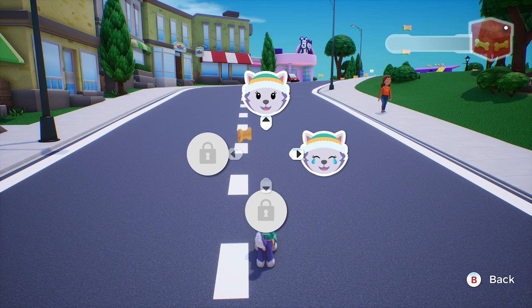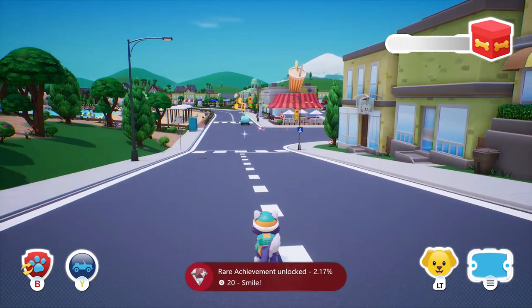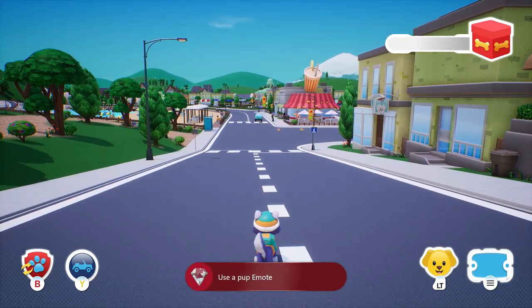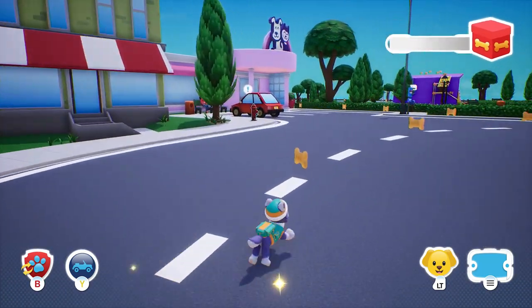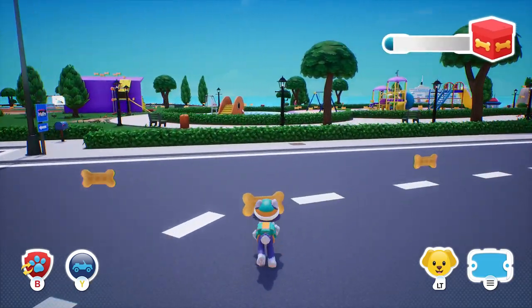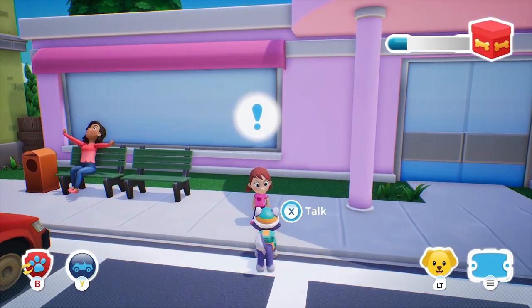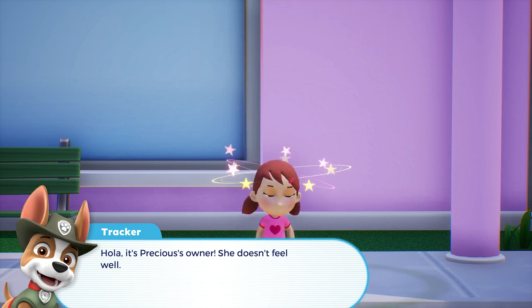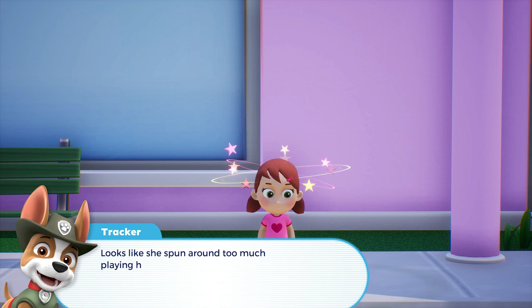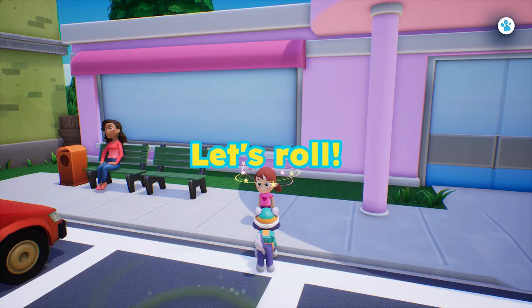Choose an emote. Hello! It's Precious's owner. She doesn't feel well. Looks like she spun around too much playing hopscotch. Sounds like a job for your medical pup pack, Tracker. Let's roll!